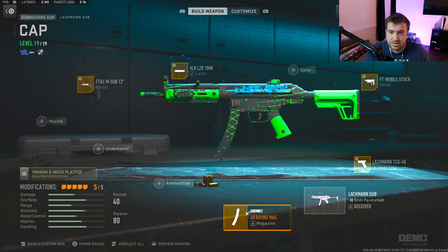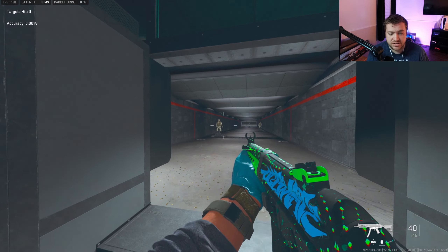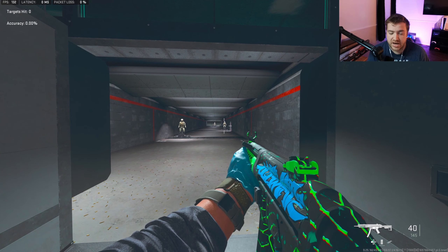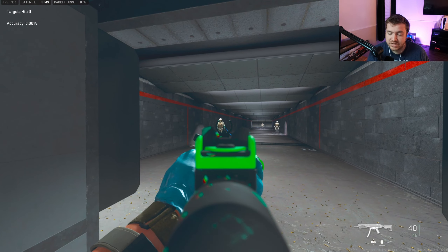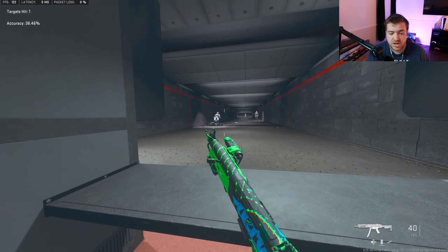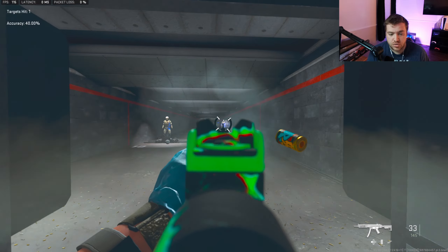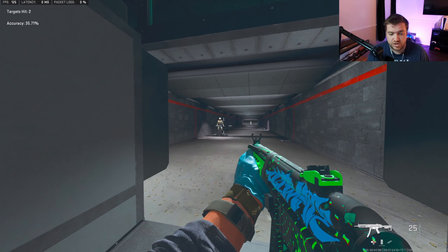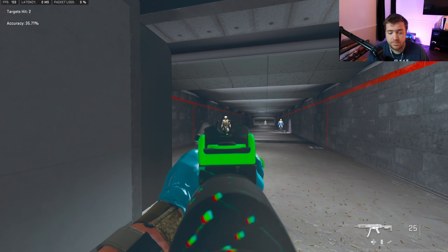In the firing range, the Lachmann Sub's sweet spot is within 10 meters — the first close target. There's no point shooting at the farther targets with this SMG. You can hit those targets but you'll lose those fights. Within 10 meters this gun absolutely shreds.